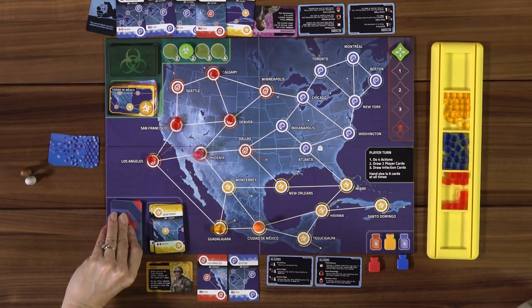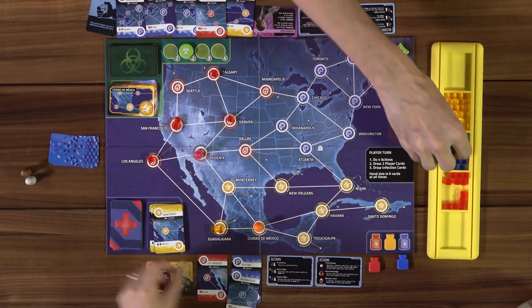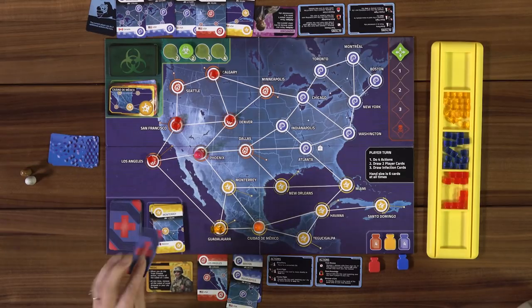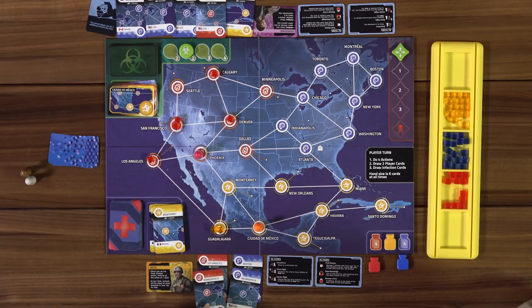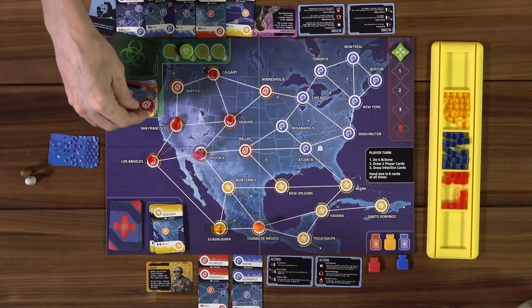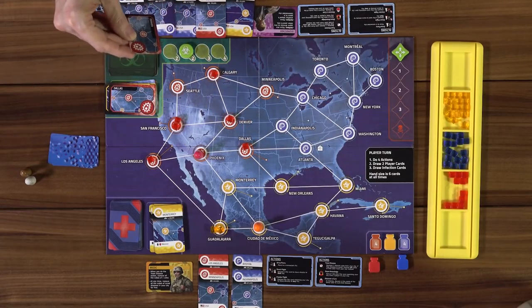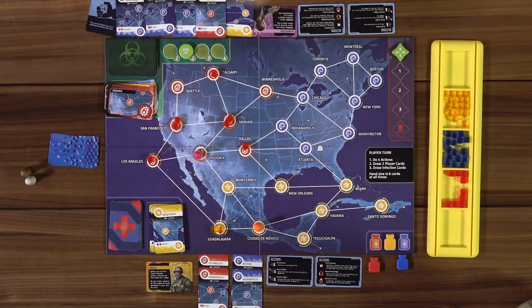We need to get other diseases dealt with. Drawing infection cards now — drawing three per turn now. Indianapolis gets a cube, then Minneapolis, then Dallas, then Denver. We have only one cube on each of those. I have a Denver card — maybe I go to Denver and give you the Denver card so you can use it for the cure.